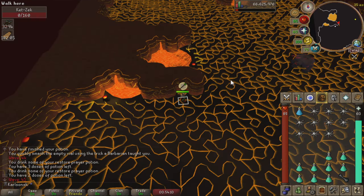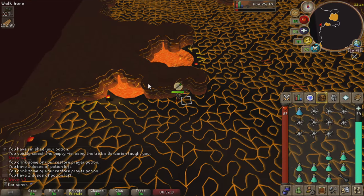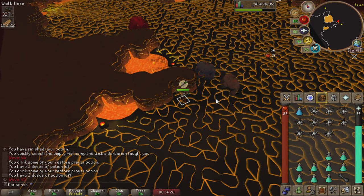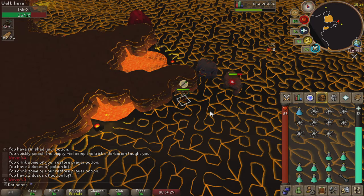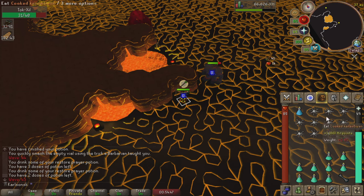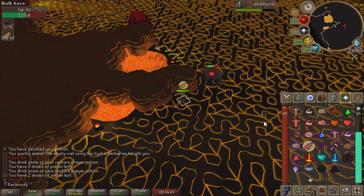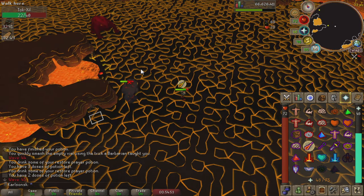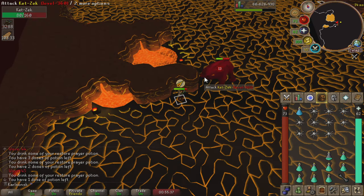The next big wave to concern yourself with is wave 45. On this wave you have 2 rangers and a mager spawn. From my rotation I got fairly lucky and both rangers came right to me. In some cases you are bound to get hit by both a ranger and a mager at the same time — if this happens, pray mage the entire time and kill the ranger as soon as possible. The ranger is far easier to kill, has way less health, is a lot less accurate, and does not hit nearly as hard.